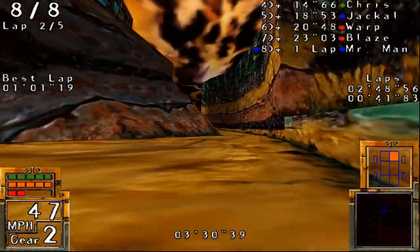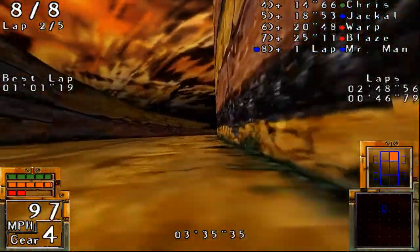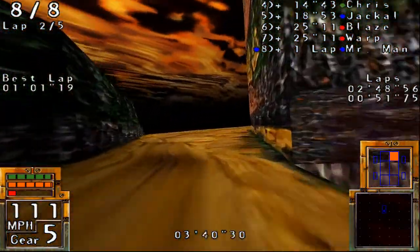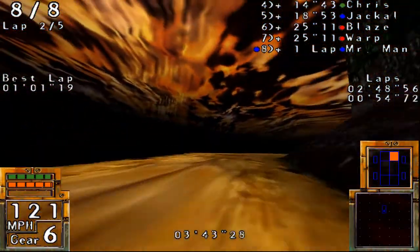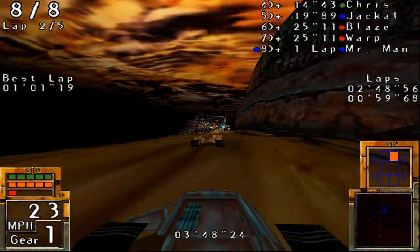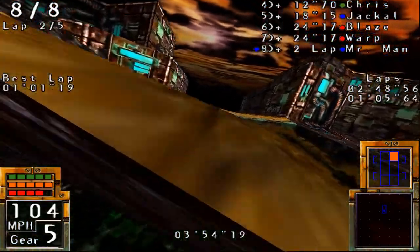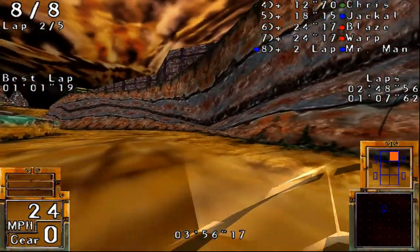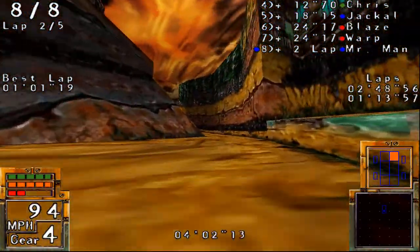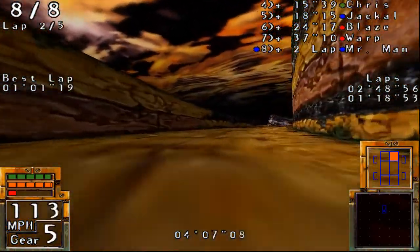I'm using a different Glide wrapper, in case you haven't noticed — you may have, because the colors look a bit different: more saturated but also darker. I'm using the N-Glide wrapper, version 1.04. Before I was using an old version of the DGVoodoo wrapper. I was using that old version because the new version requires DirectX 11, which my graphics card does not support.